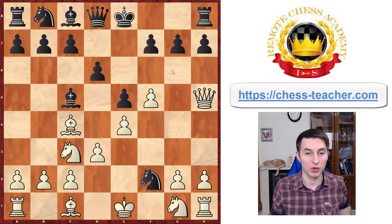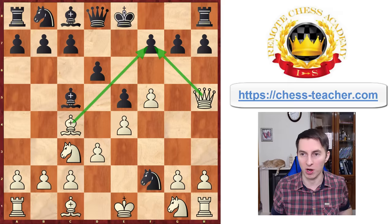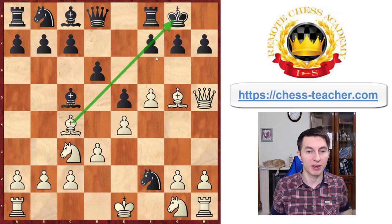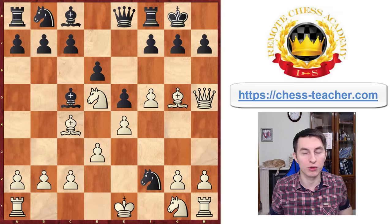The threat is simple: Qxf7, supported by the bishop — that would be checkmate. Black thinks they can just castle, and it's not a big deal. You follow up with Bishop g5, getting one more piece closer to the black king. Black's queen has been hit by the bishop, so they need to move the queen somewhere. Black's f-pawn is pinned — they can never push it forward because that would expose their king. Therefore they move their queen, and you keep bringing more pieces to the black king by playing Knight to d5.